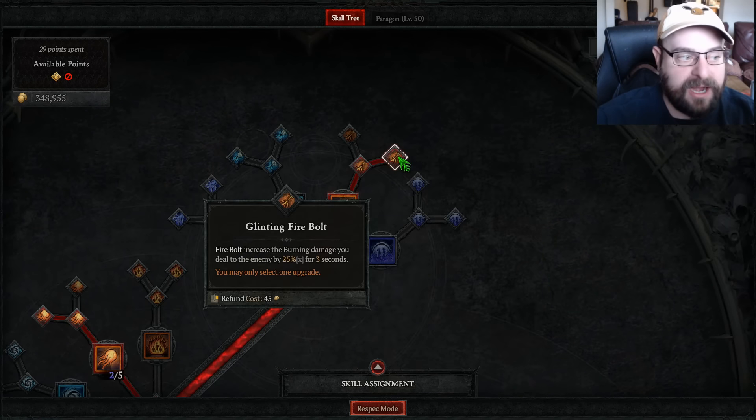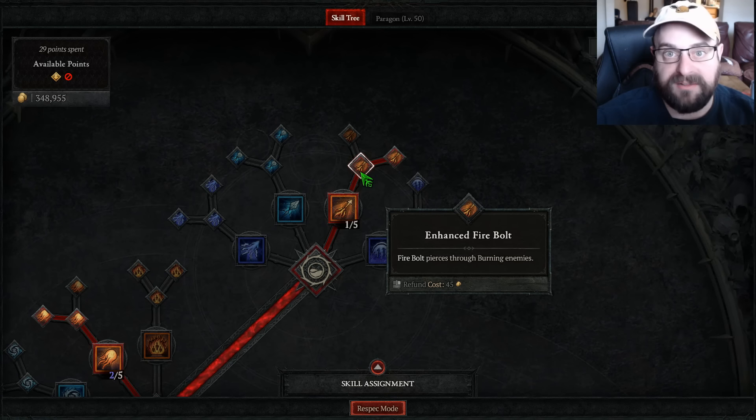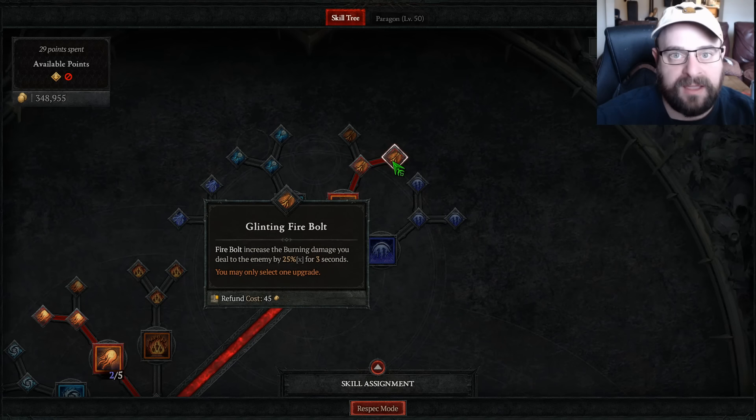I really like the Firebolt synergy because the Glinting Firebolt adds a ton of damage to the Firewall — that 25% multiplicative. You see it be applied and it's actually really easy to hit everything with Firebolt because Firebolt pierces through burning enemies. You just summon a Firewall, everything is burning, and one Firebolt will go through everything and just apply this 25% multiplicative. Really, really good. I'm loving this setup right now.